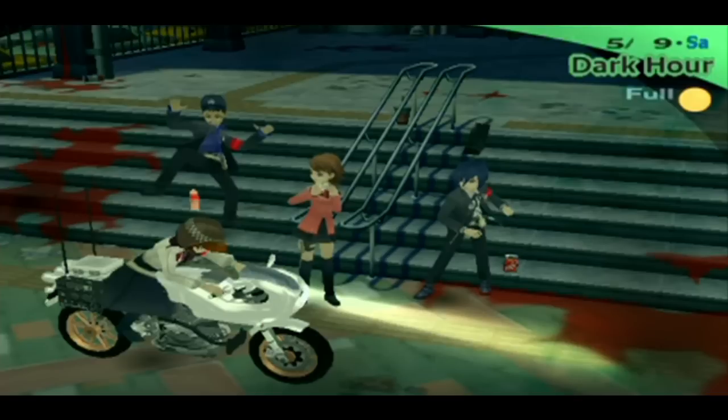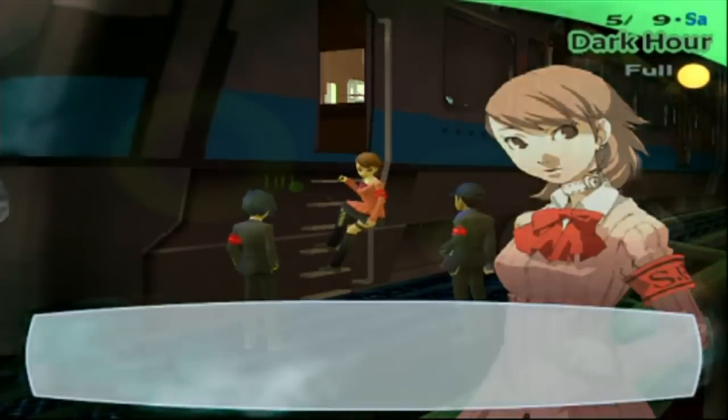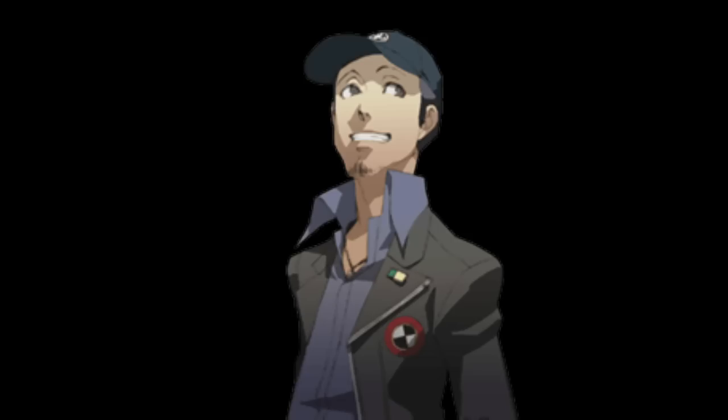Now, not so much a deleted scene, but a few cut lines from the first full moon operation against the Priestess Shadow. 'A motorcycle? Oh man. Awesome.' These lines were probably cut because Junpei and Yukari had already seen Mitsuru's motorcycle in Tartarus. Next, you might remember when climbing the ladder to get into the train, Yukari says 'Don't look up.' Originally, there was a line from Junpei afterwards that made what was being implied a lot more obvious: 'But don't blame me if I happen to catch a glimpse.' Unlike the other pieces of cut dialogue, this line was actually added back in in the PSP version.